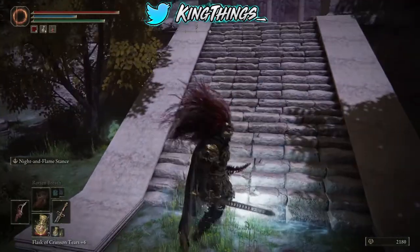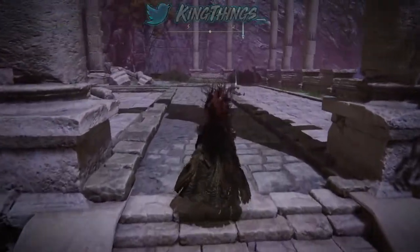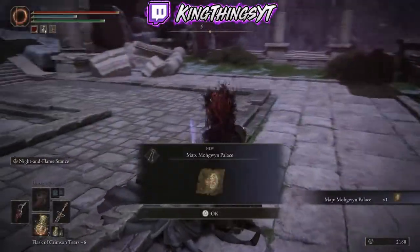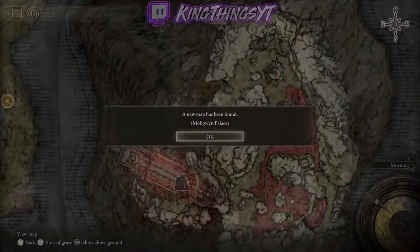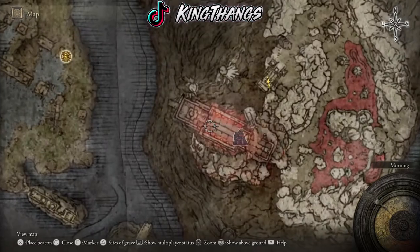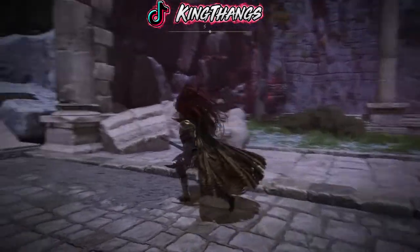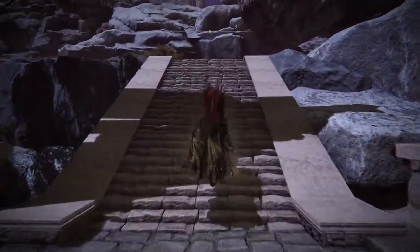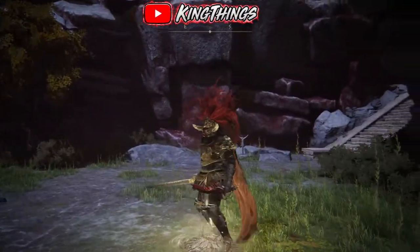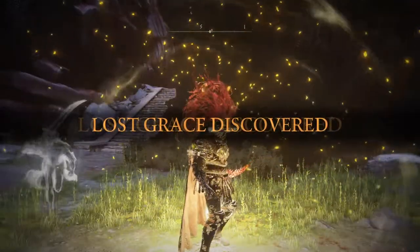Alright, unfortunately we can't use Torrent. Got the map — I think we're in the underground world now. This is Mohgwyn right here, yeah, this is the underground world. So now we're just going to run past as many enemies as we possibly can and stop at a couple of Lost Graces on the way.